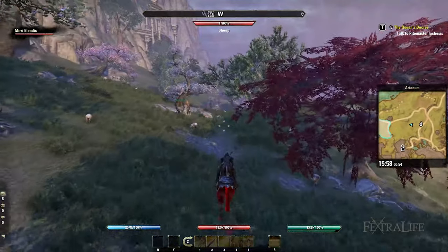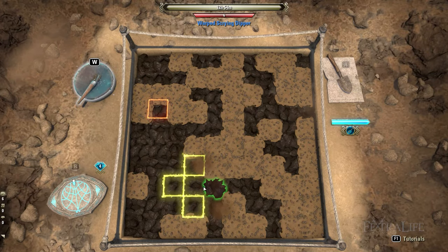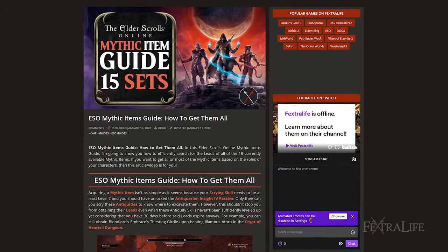In this Elder Scrolls Online Mythics Item Guide, I'm going to show you how to efficiently search for the leads of all 15 currently available Mythic items. If you want to get all or most of the Mythic items based on the roles of your characters, then this video is for you.